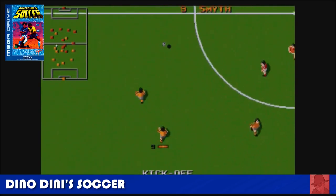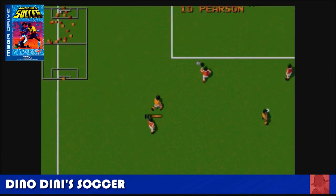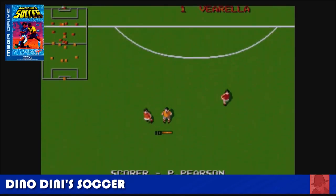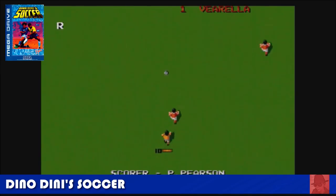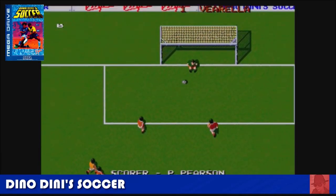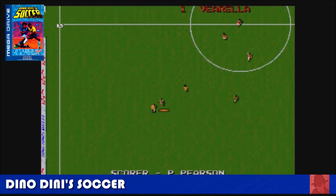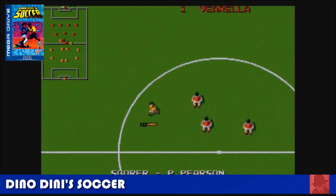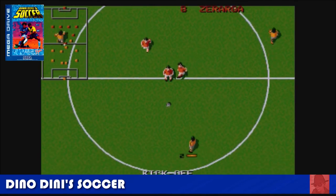Dino Dini Soccer, known as Kick-Off 2 on the Commodore Amiga. It plays very similar to that — there are slight differences, like energy bars next to each player. You can play cups and leagues. I would play quite a lot on this if I didn't already own it on the Amiga. You can tell I grew up with the Amiga, not the Mega Drive or the Genesis, but I'm learning about these games and so far I'm pretty impressed. Dino Dini Soccer — that's before FIFA took over, of course.